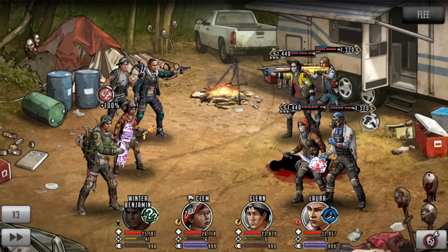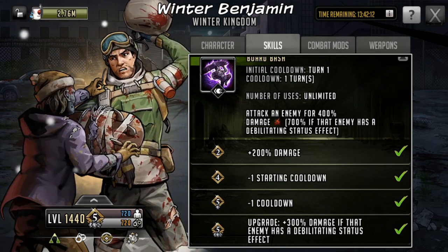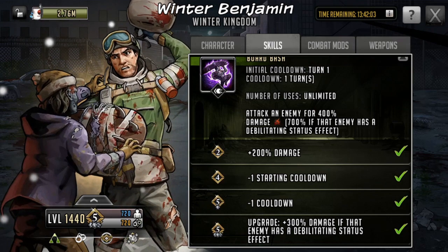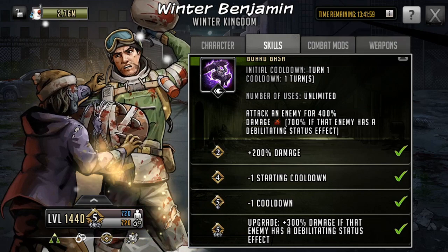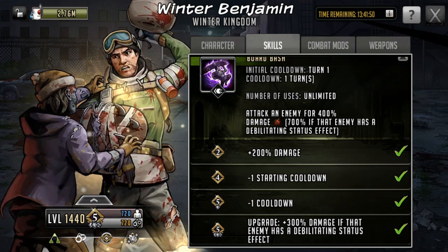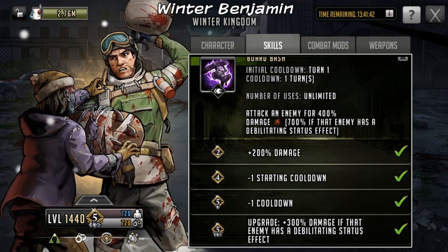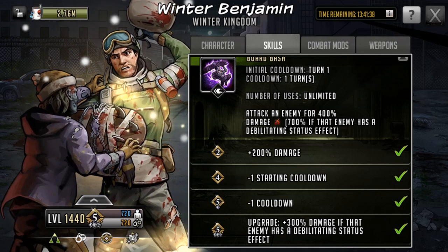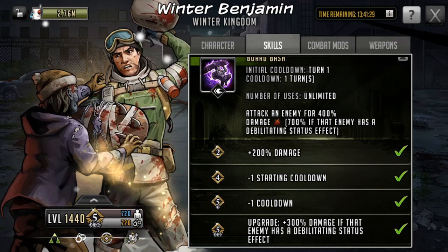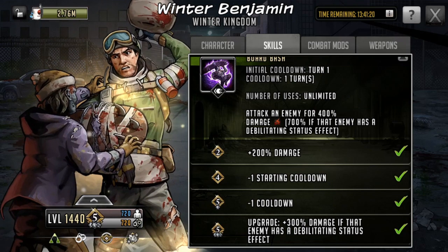It can crit, so it can do significantly high damage — 85K in this case without any amplifiers on the weapon or mods. Looking at the upgrades on his signature move: at grade two it gets a 200-damage boost (initially 200, boosted to 400 at full); at grade four it gets minus one to starting cooldown, so it goes from turn two down to turn one; at limit break one you get minus one to cooldown, going from two turns down to one turn; and at limit break three you get 300% extra damage if that enemy has a debilitating status effect, which essentially accounts for the 700% in brackets — significantly higher damage, turning him into more of a damage dealer early in the fight.